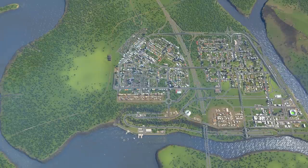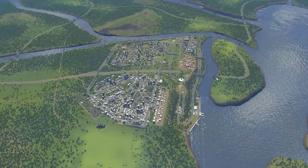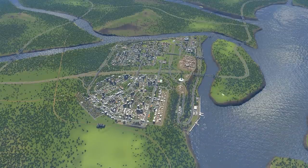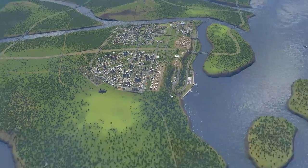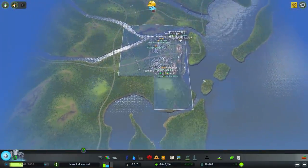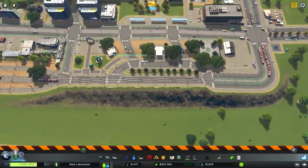We'll try and get some of the other transit working along with it. When we come back and do the downtown city building, I might try to work in that six-lane wide train station down here and have mega connections throughout - so we might be planning for that already. We'll buy this tile and can get some more farms too, making a small little farming community alongside.